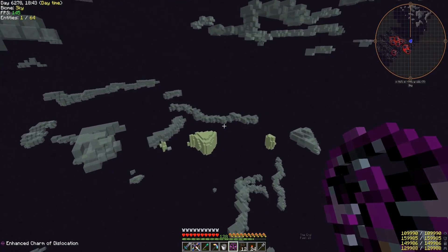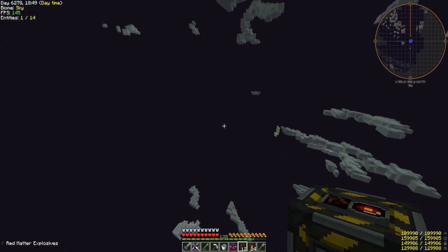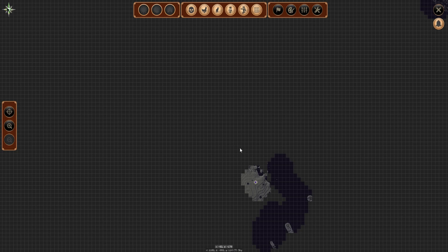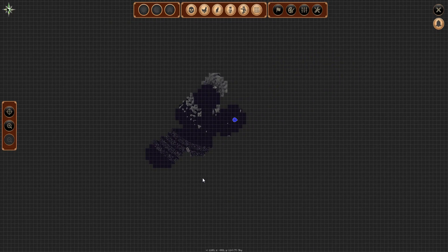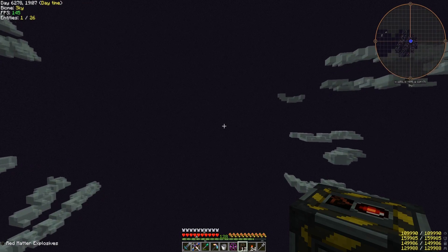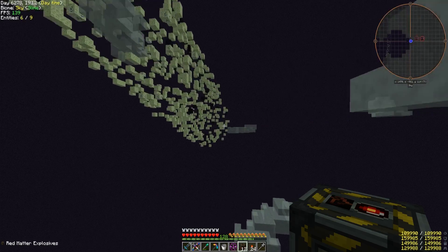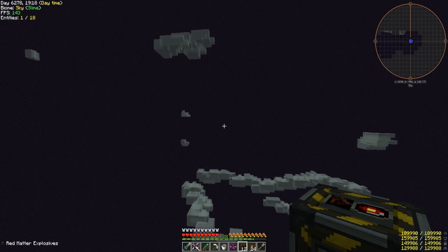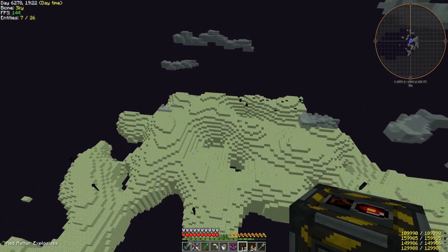All right guys, I'm at the island with the red matter bomb — but wait, I already killed that dragon. I've pretty much killed a bunch of dragons. Maybe if I go like 500 blocks that way I'll find another one. I'm trying to figure out where I can go to fight more dragons because I killed all of them. They will not survive in my ecosystem. Oh there we go, that's an island — and the dragon seems to not be dead.